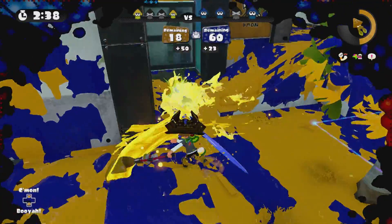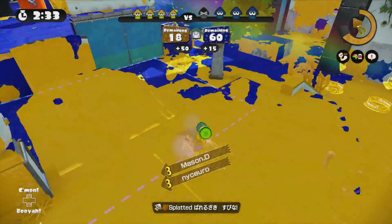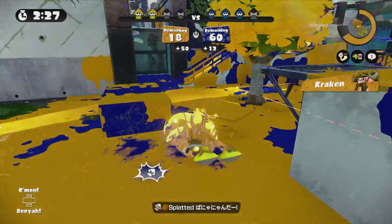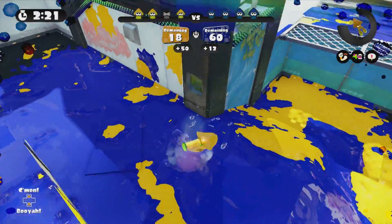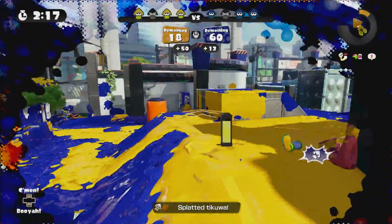I threw a bomb there to scare him away from the zone and cover it a little bit — that worked out okay. I just really need to get used to the tapping speed of this thing. We've got an Octobrush on the enemy team, so we'll see how we match up. Our Kraken's definitely going to help here. We can zip away — we just have to really tap fast.